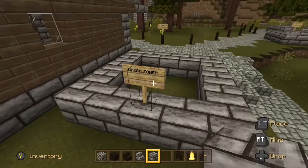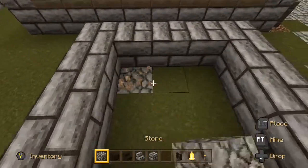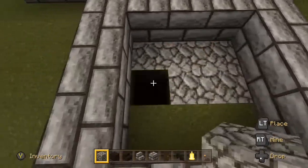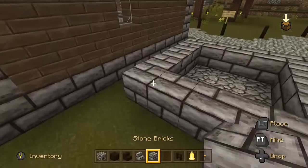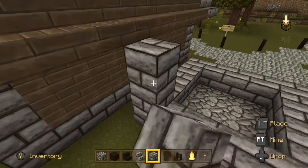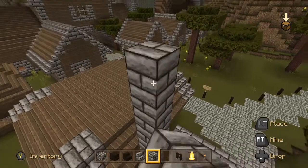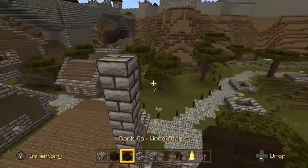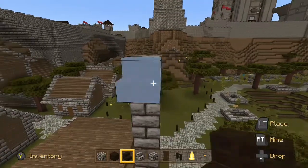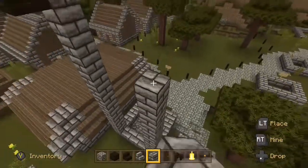Alright, we're going to go ahead and build a watchtower. Take out that sign, clear the grass, fill it in with stone, and then get our stone bricks. We're going to get a base placement of a five by five for the base. And then for the height, we're going to do a very specific number — number 13. I honestly don't know where that number came from; I just built one watchtower one day and stuck with it.